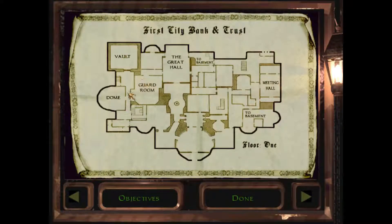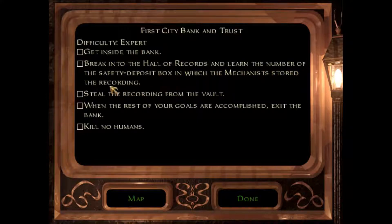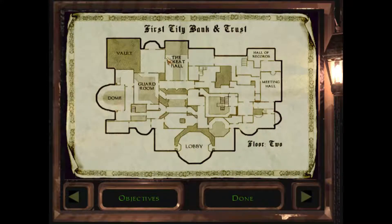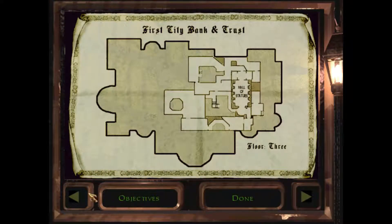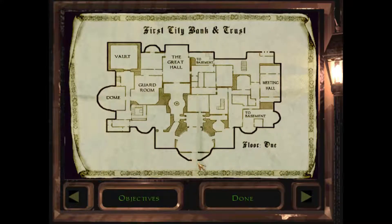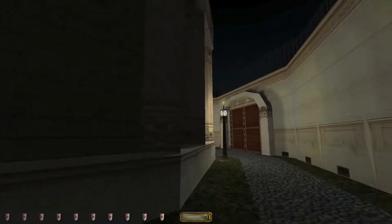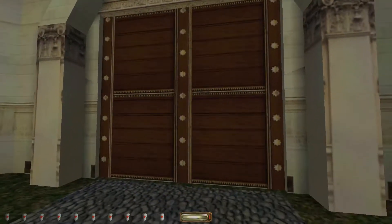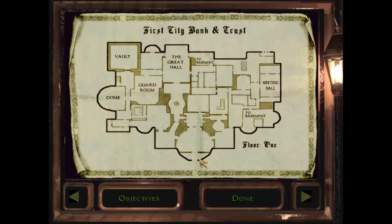Here's floor one - it has a vault, and this is where we want to go. Remember, we need to get inside the bank, find the hall of records, and learn the number of the safety deposit box in which the Mechanists stored the recording, and then we steal the recording from the vault. There's a guard room, great hall, basement, meeting hall and lots of other rooms. There's the hall of records and hall of statues. I think I started somewhere here - that round thing, and you can also see that's the front gate, obviously.